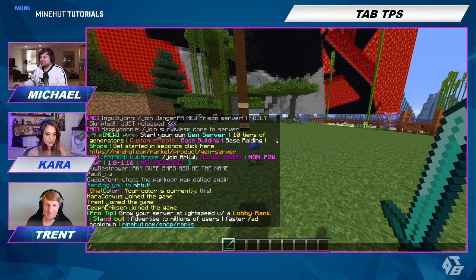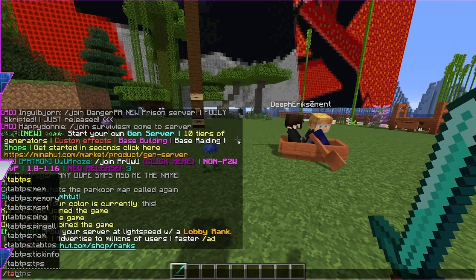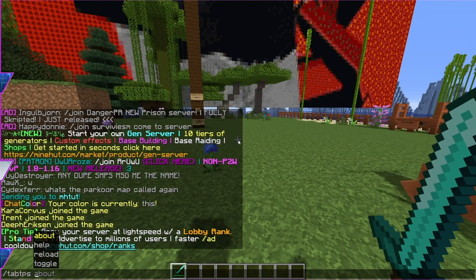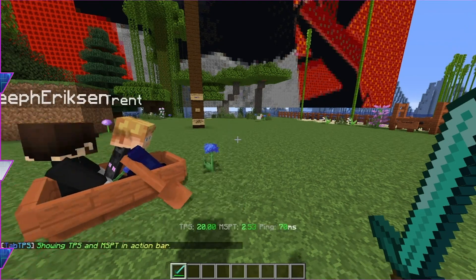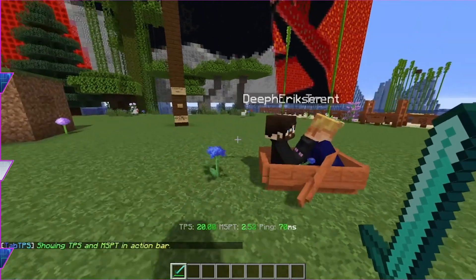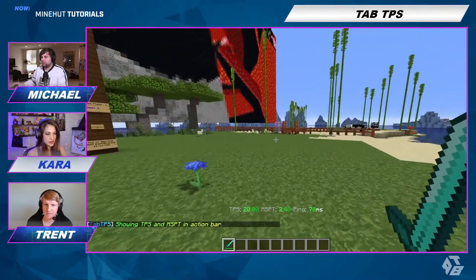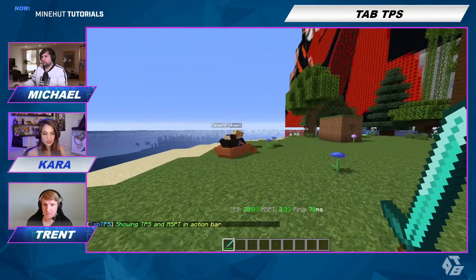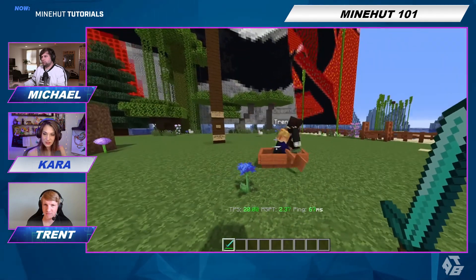You want to open up your text box, type in TabTPS, and we're going to show you three different toggles you can do. First, we're going to toggle the action bar. Down there you can see TPS, MSPT, and Ping. TPS is your ticks per second — you should always have 20 ticks per second. 50 milliseconds is a tick, so you have 20.